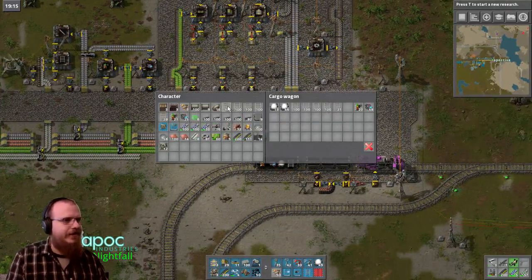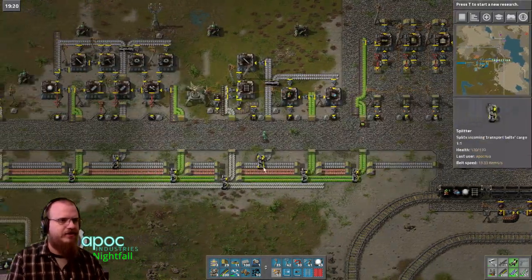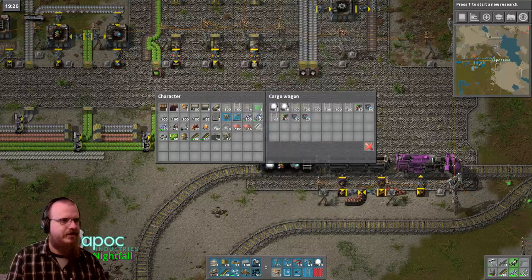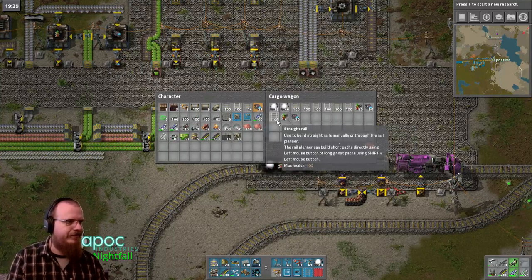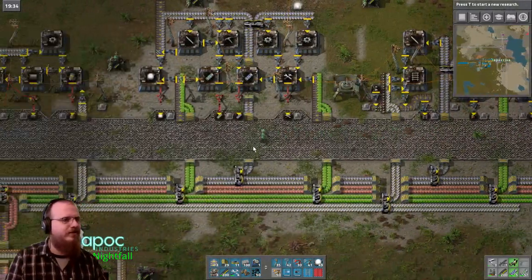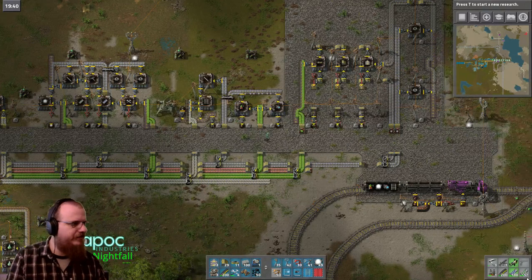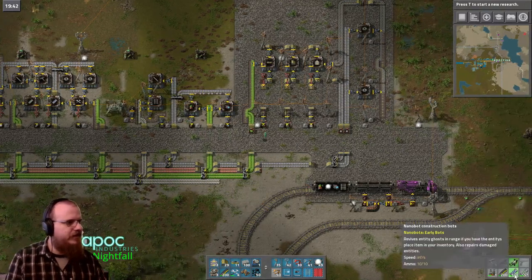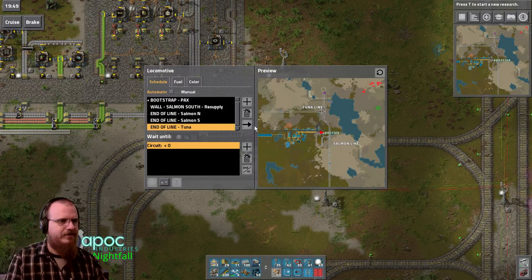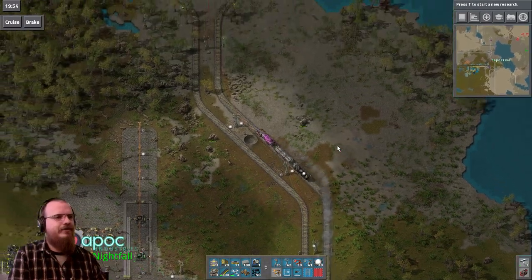All right. Got a lot of lights. You always use more signals. And we're going to grab some more deforestation bots too, because we are going to be building a lot through treed areas. Should be good enough for now. Let's go back to end of line tuna. We're also going to build a fancy sign — we'll take a look at that as well. Maybe not right now. First things first.